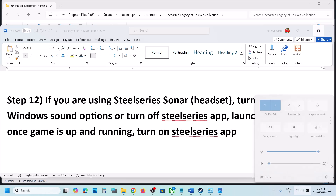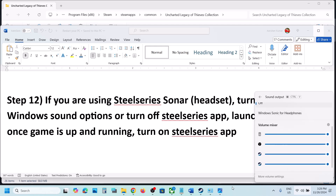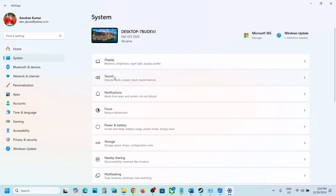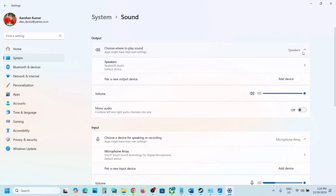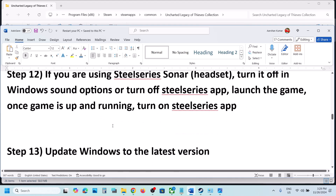Alternatively, go to Windows Settings, System, Sound. If SteelSeries is listed as the output device, switch to your default speaker, launch the game, and then you can switch back to SteelSeries Sonar.